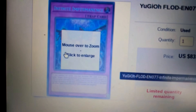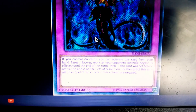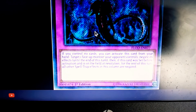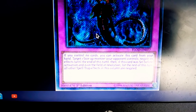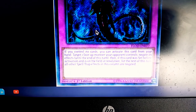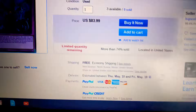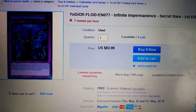The card says: if you control no cards, you can activate this card from your hand — so it's great going second. Target one face-up monster your opponent controls; negate its effects until the end of this turn. Then, if this card was set before activation and is on the field at resolution, for the rest of the turn all other spell and trap effects in this column are negated. It's a good, well-designed card; I don't think it's broken in any way. But is this card worth $85 to almost $90 on some listings?